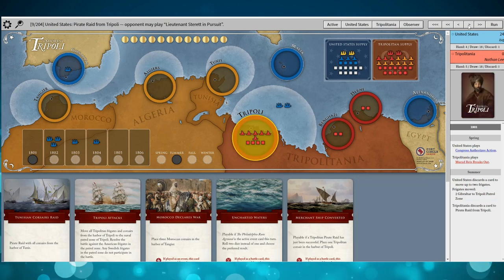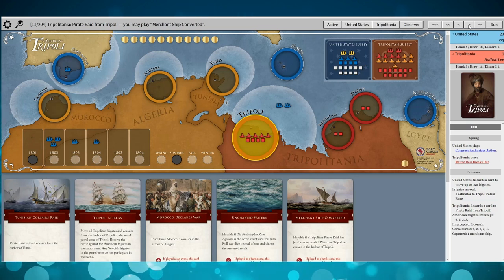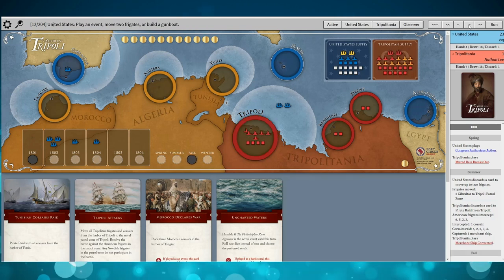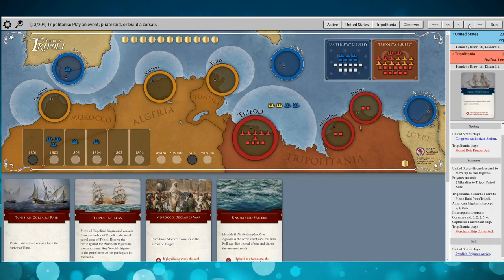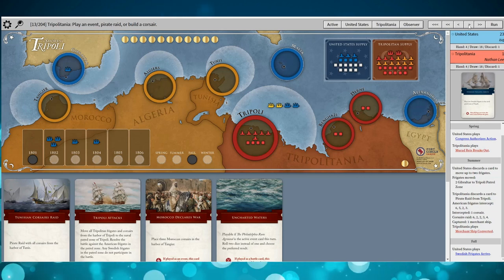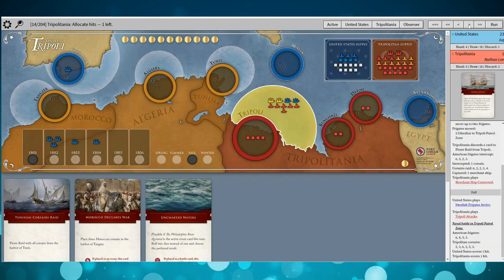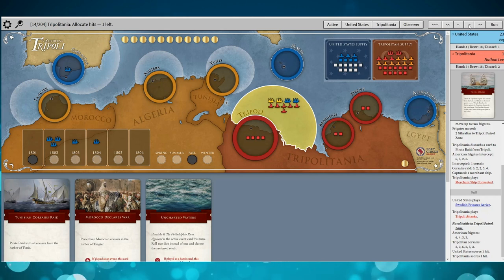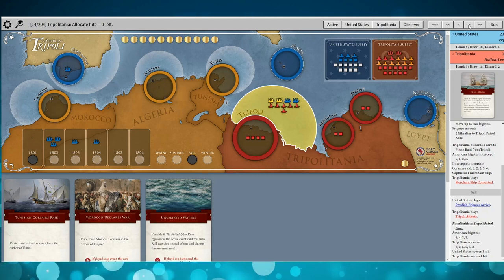I'm going to take this opportunity, while I don't have a strong blockade, to do a pirate raid. I lose a Corsair but gain a coin, and then I can play Merchant Ship Converted and get that Corsair back. The U.S. then makes the next play — getting the Swedish frigates in play — which I think is a good one, putting up a more significant blockade for me.